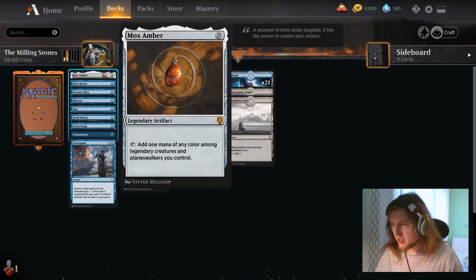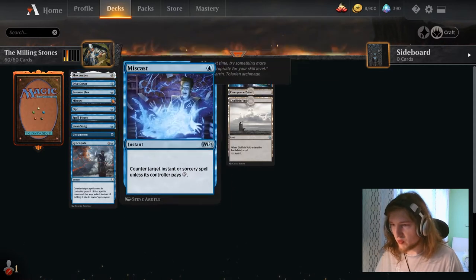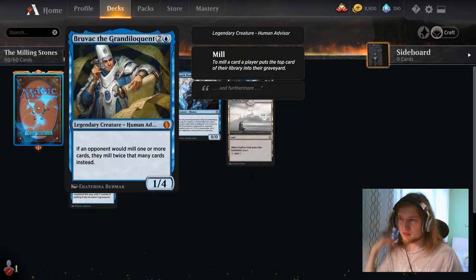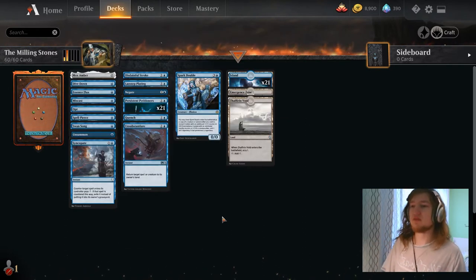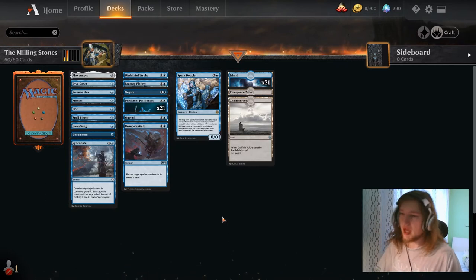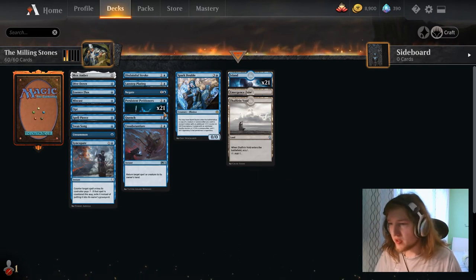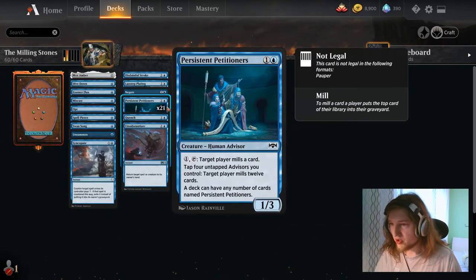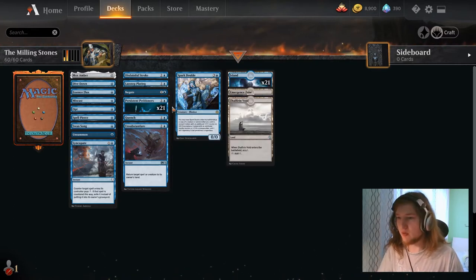I'm currently testing Mox Amber and it should be really nice in the deck because we have so much 1-mana protection. It allows us to play our most aggressive line while having more protection available. That is the turn 5 win with turn 2 petitioners, turn 3 Bruvac, turn 4 double petitioners, mill the opponent, untap, and win.